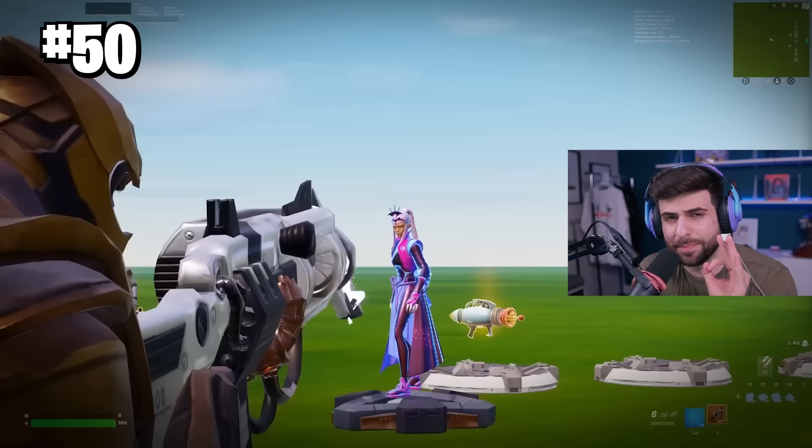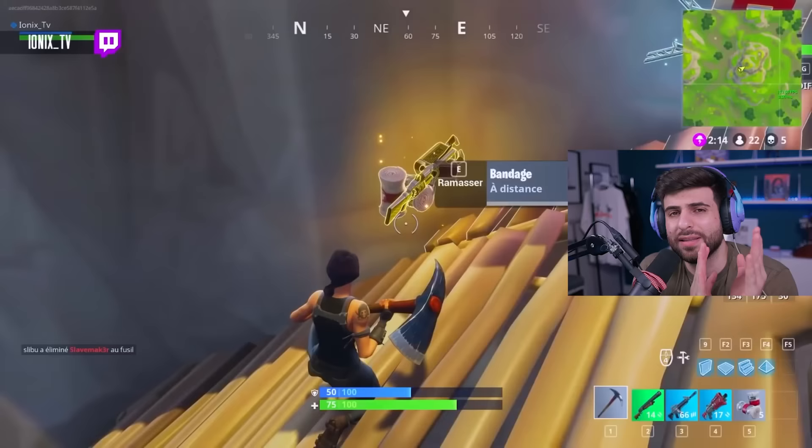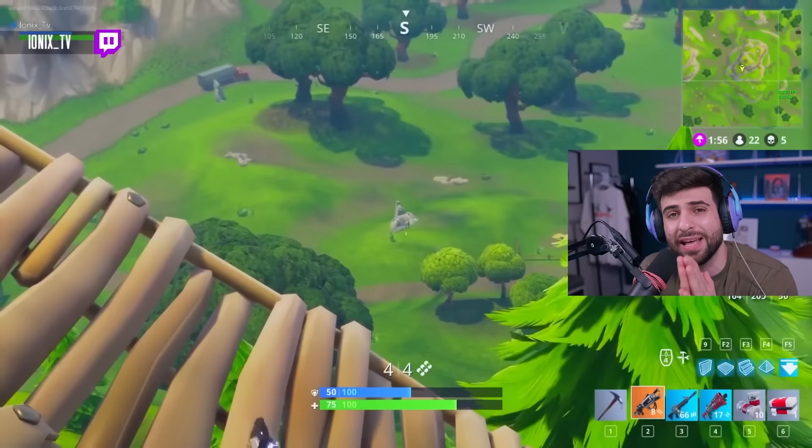At number 50, the most mythical item to ever come to Fortnite: the Zapotron. They actually released it for a few hours and there's such little footage of it in action. I'm really surprised Epic has never tried to release it since then.